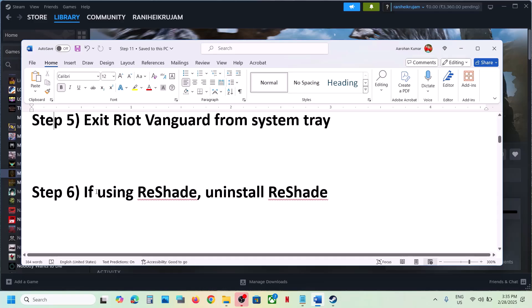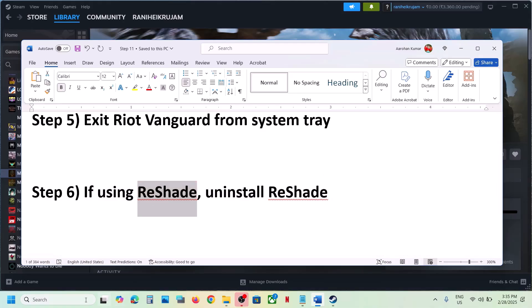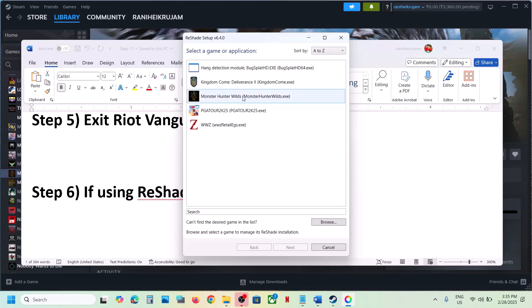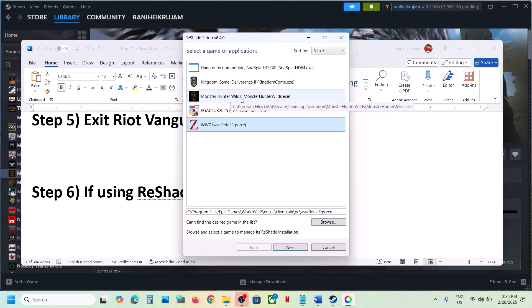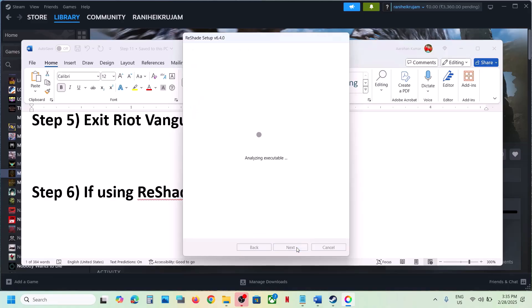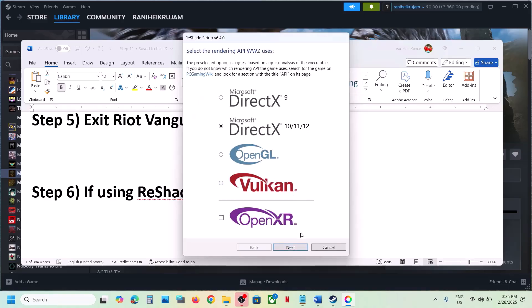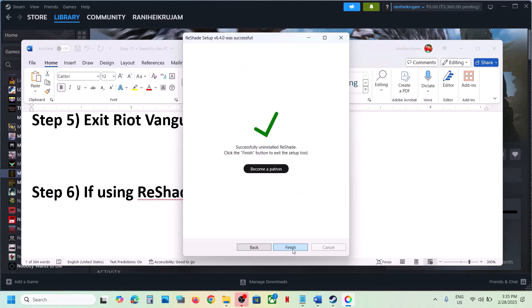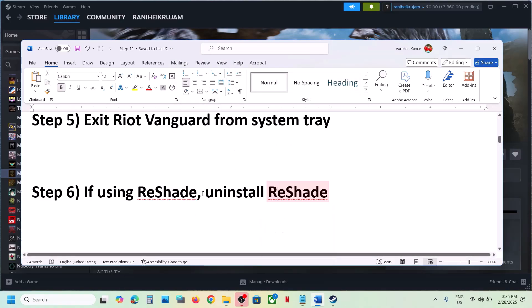The next step is to uninstall ReShade if you are using it. Open ReShade, select your game (for example Monster Hunter Wilds), click Next, then Uninstall ReShade and Effects, click Finish. Once that is done, launch the game again and check.